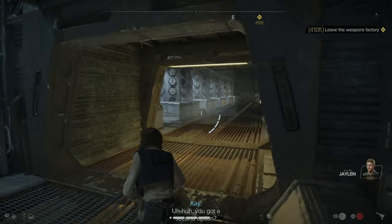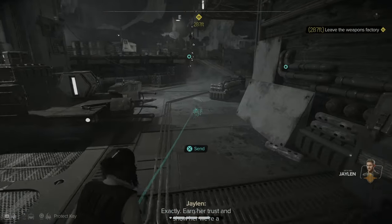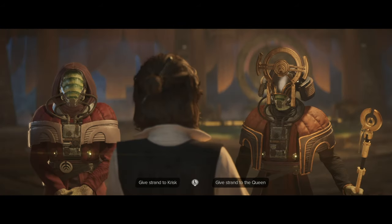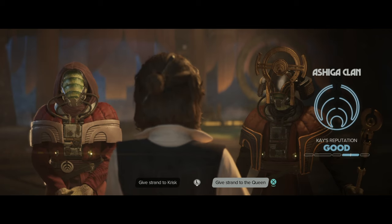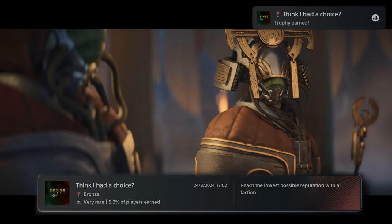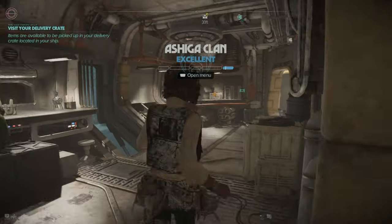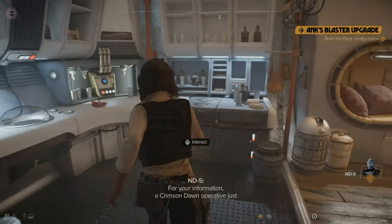Jalen says if I wait for her to finish another job and earn her trust, she might change her mind. So I help Ankh with her job: break into a stronghold. I grab what I came for and face a choice — give it to the Ashiga Clan or the Crimson Dawn. I give it to the Ashiga Clan and earn multiple trophies. We now have Ankh on the crew and we're at excellent reputation with the Ashiga — but terrible with Crimson Dawn.